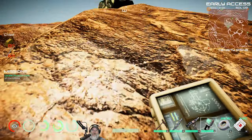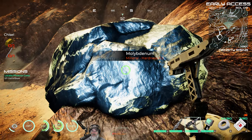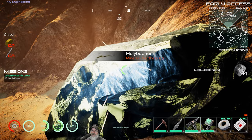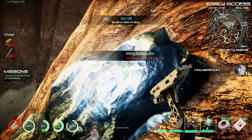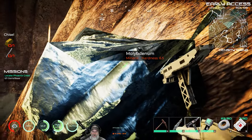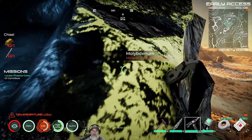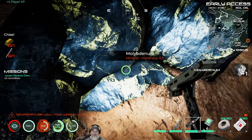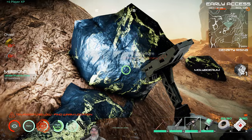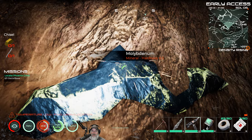We found some molybdenum here — it has a hardness of 6.5, and we can mine anything up to seven, so we're going to grab a little bit of this. I'm not going to grab a ton right now; I just want enough to get the upgrade made and get the diamond chisel. That is our primary goal. I think we'll need to go north and west to find the titanium.